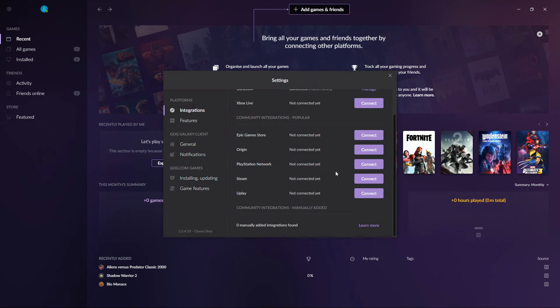I can connect my Xbox Live account, my Epic Game Store account, Origin account — I was wondering about that — PlayStation Network, Steam, and Uplay. It does appear that Bethesda is missing, so I don't know if you're looking to add Fallout 76 or perhaps something that Bethesda launches through their launcher — I guess you can't do that through GOG.